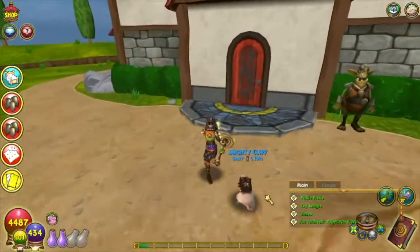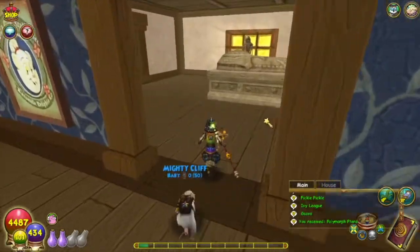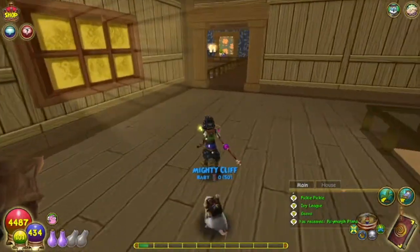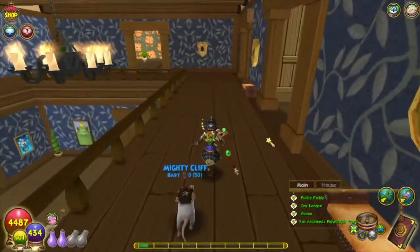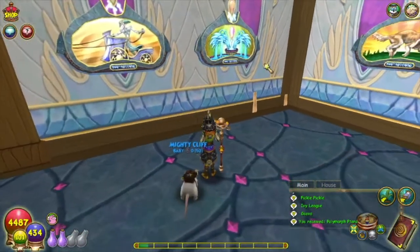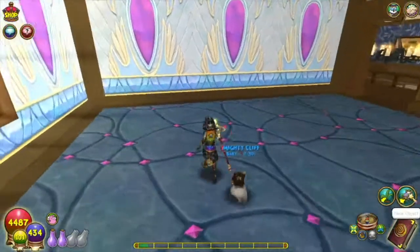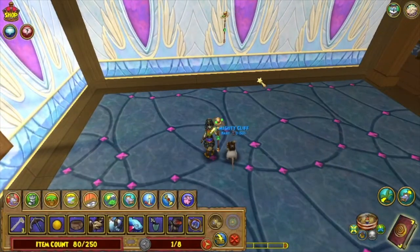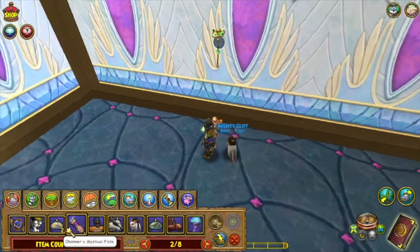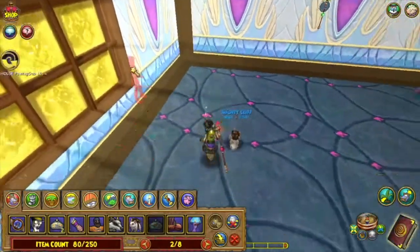The last thing I want to show is some of the housing items. As you probably know, this pack is based off Celestia, so there are a lot of housing items from Celestia — many of which we've seen before. The wallpaper, the flooring — that's all from the pack — and all of these beautiful paintings are also from the pack. You can also craft them or get them from Celestia through various drops. Here's another look at the staff, which looks really cool.